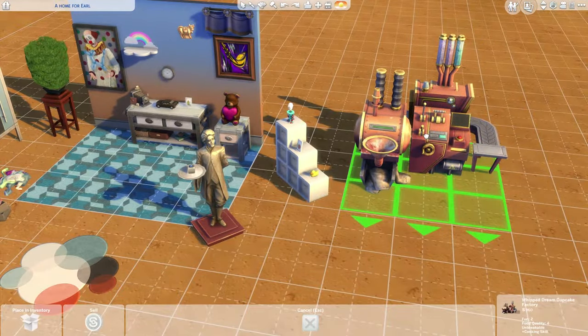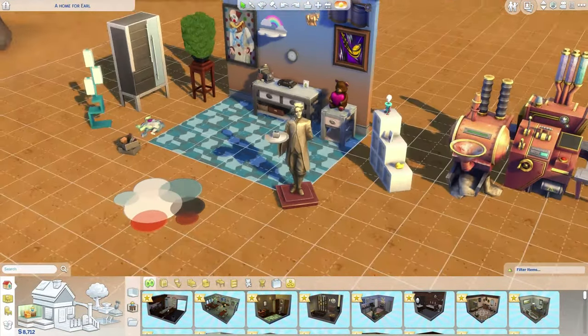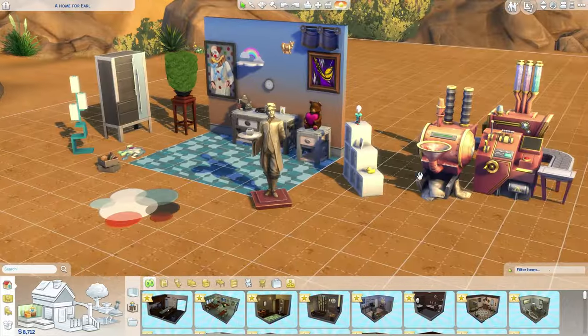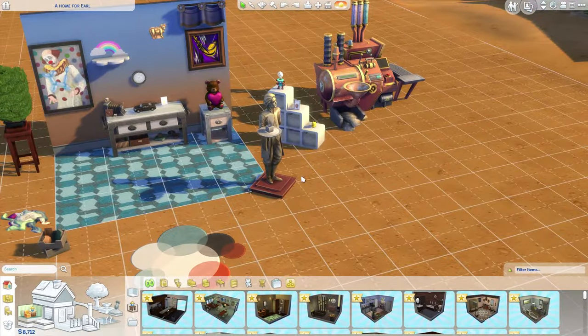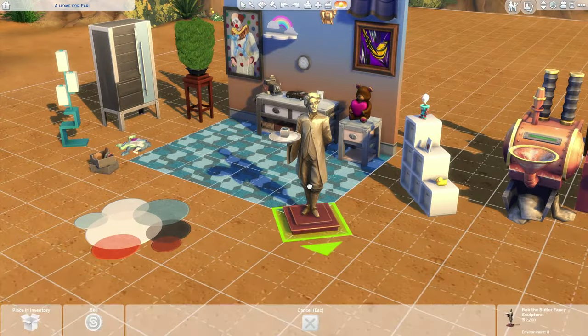We've got the Whipped Dream Cupcake Factory because Earl cannot go anywhere without that. I don't know how he brought all this stuff with him, but he did. And lastly, but not least by any means, we have Bob the Butler fancy sculpture, and he's holding a future cube.